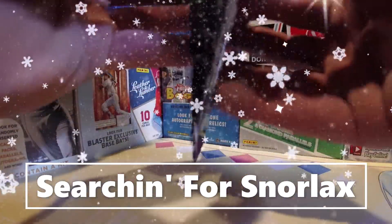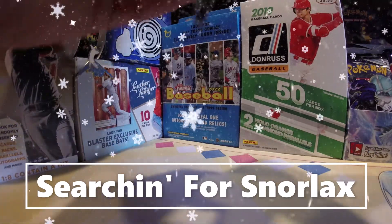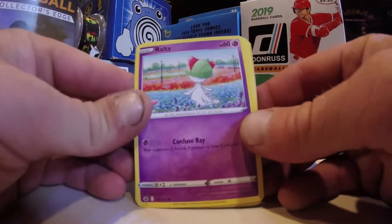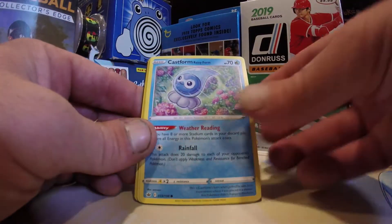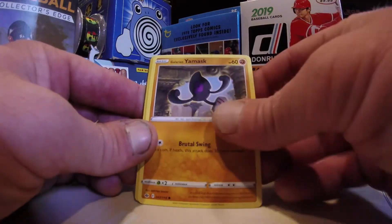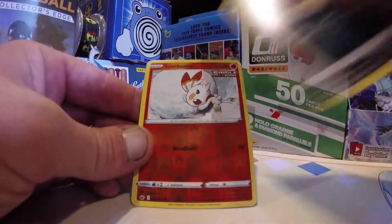Can we get them today? Haven't gotten them yet. Got some nice pulls last time and let's see what we can get this time out of Chilling Rain, as we start with a Ralts and a Castform Rainy Form, a Snover, a Yamask, a Koffing. That's my guy.